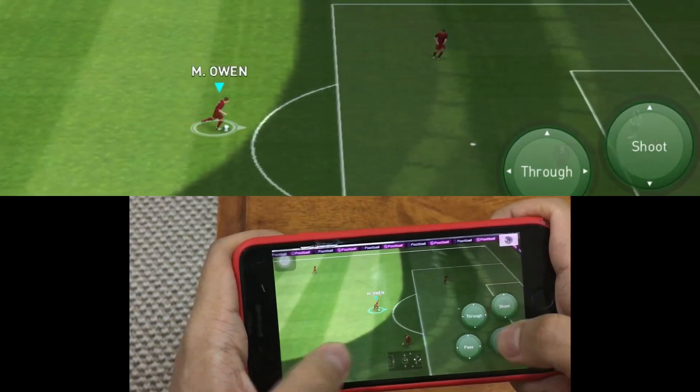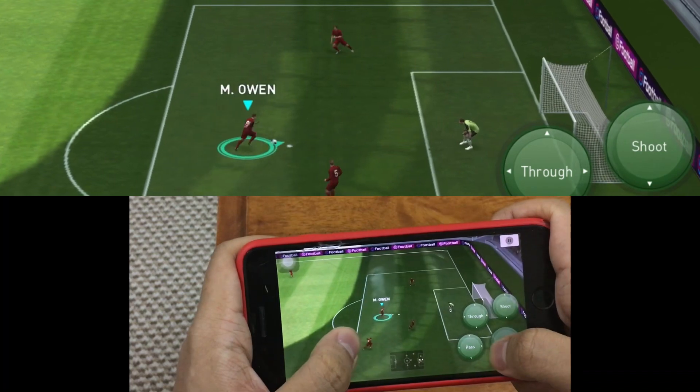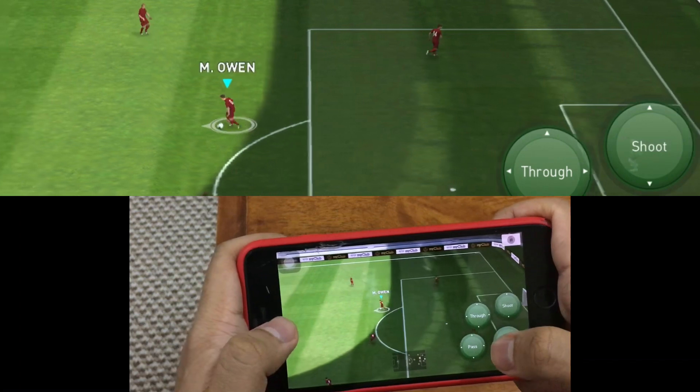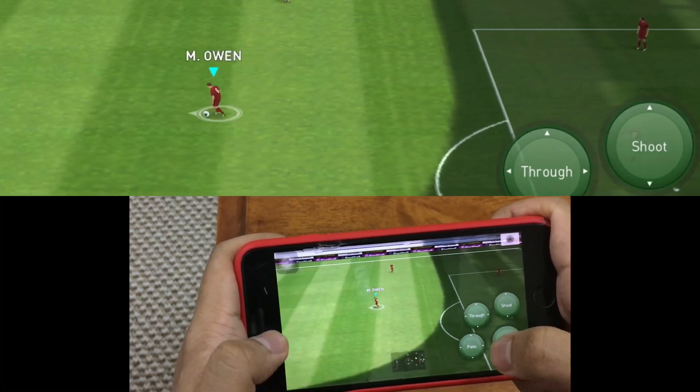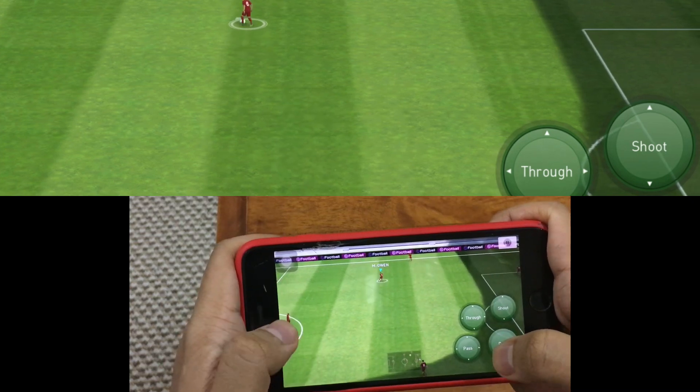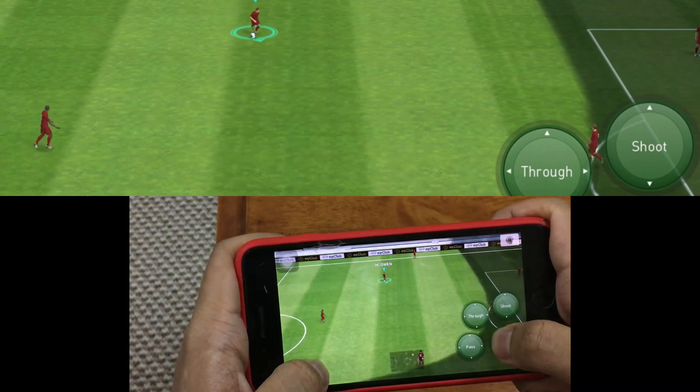Here is the skill move for classic control. I don't use classic control much — I use advanced control — but for you guys, in classic control you tap on dash and then swipe in the direction you're facing.